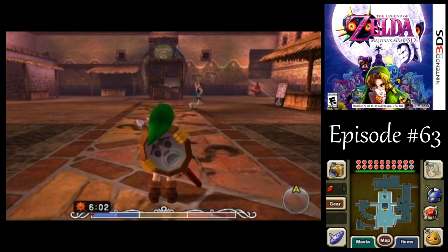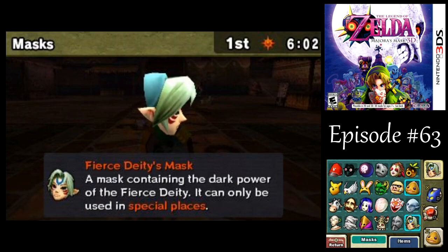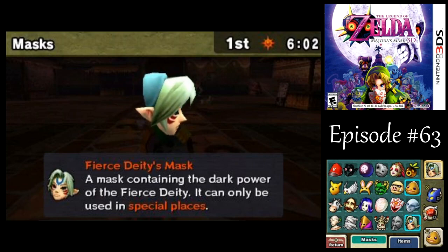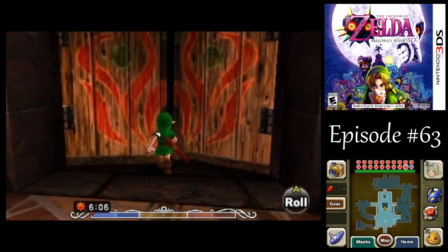When you do that, if you already have the Fierce Deity Mask, it's in your inventory now, and all the other masks are back in your inventory too. But you can't use the Fierce Deity Mask outside of boss fights — the major boss fights, the four of those — unless you use a glitch or something. But the thing I wanted to show you today was, if you go back into the clock tower here...